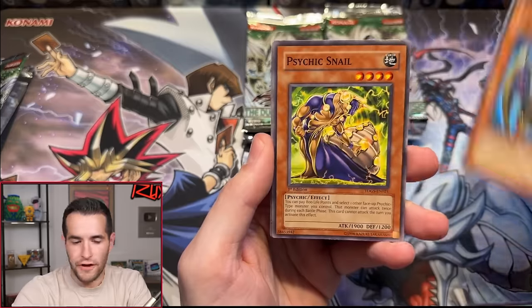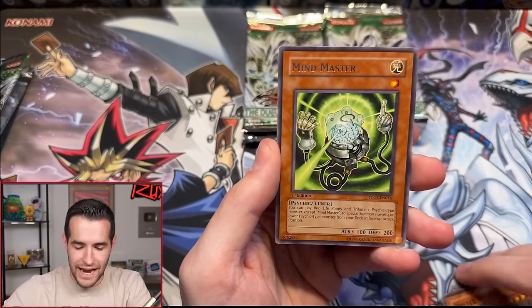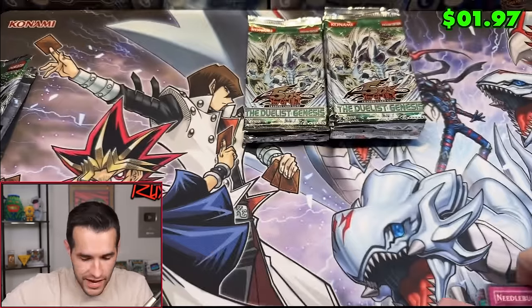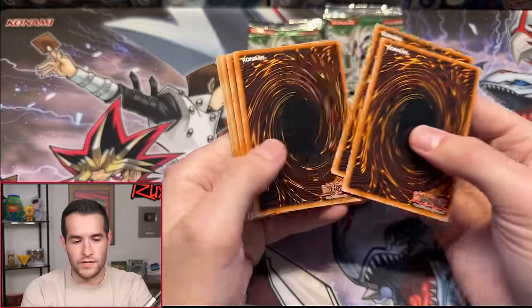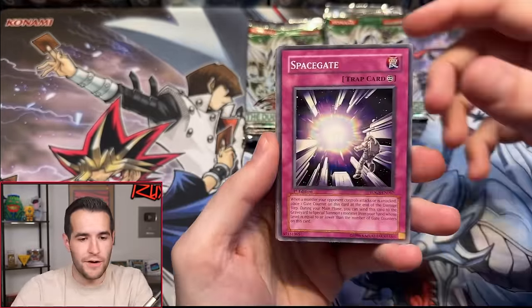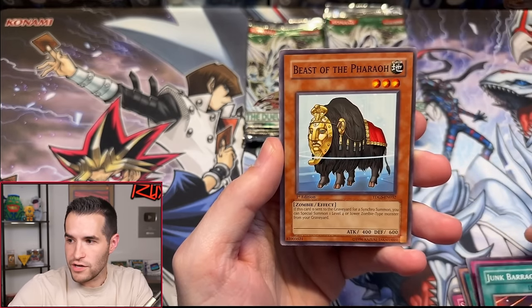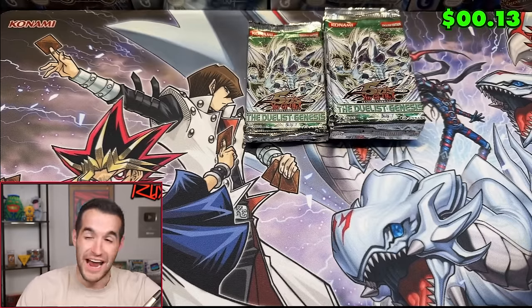Pack 13 — Twin Shield Defender, Psychic Snail, Domino Effect, Lightwave Tuning, Dark the Dark Charmer, Oyster Meister, Mine Master, Needlebug Nest — another non-foil. Pack 14 — flippity flop, floppity flip. Heart of the cards, give us a hit. Space Gate, Ghost Gardener, Noisy Gnat, Sword of Kusanagi, Psychic Rejuve, Junk Barrage, Beast of the Pharaoh, Grapple Blocker — Lightwave Tuning. We're kind of on a cold streak right now and I'm not loving it, guys. We started off with a huge hit and a couple of supers, but we just haven't been able to rekindle that massive hit.